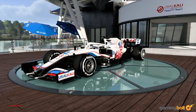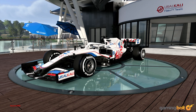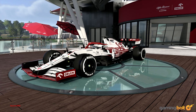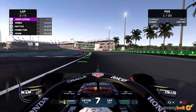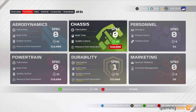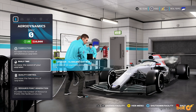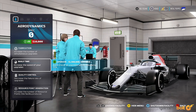Almost every part of the car is detailed and able to be changed, and you'll need to do so based on your race type both pre- and mid-race. If you try to drive a car built for a dry, sunny day in the pouring rain, you will be punished for it. Of course, your level of engagement with the details of the car is up to you, and Codemasters lets you choose how deep you want to get.